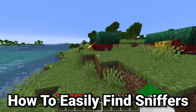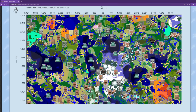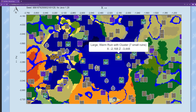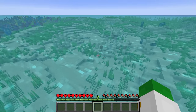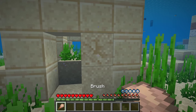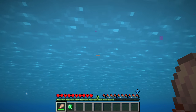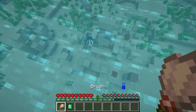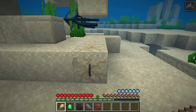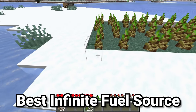Sniffers don't generate naturally anywhere, so how do you find them? Go to chunkbase.com, type in your world seed, and navigate to a warm ocean. Find structures marked with a star, which indicates a large warm ocean ruin — you can see these have a lot of suspicious sand and a large central fountain. You are very likely to find not just one but even two or three sniffer eggs by going around with the easy-to-make brush. In fact, right here we just found a second sniffer egg.